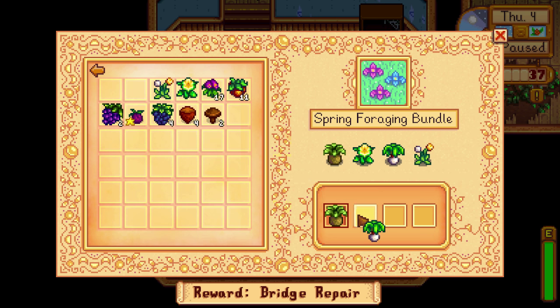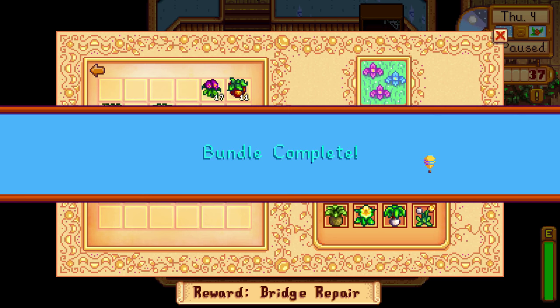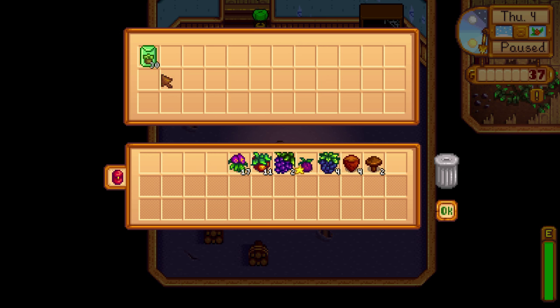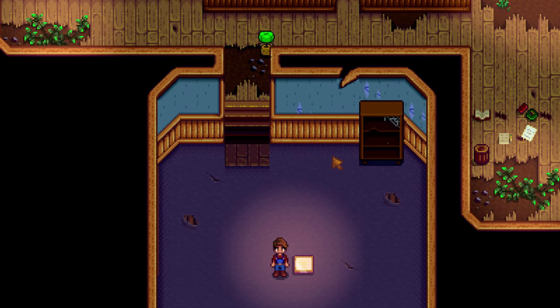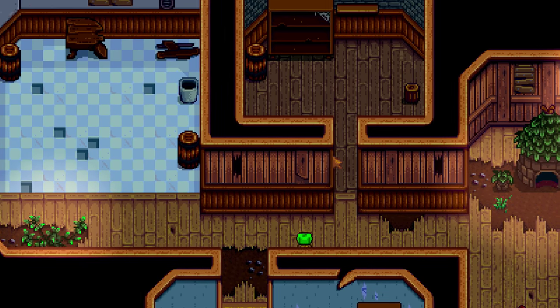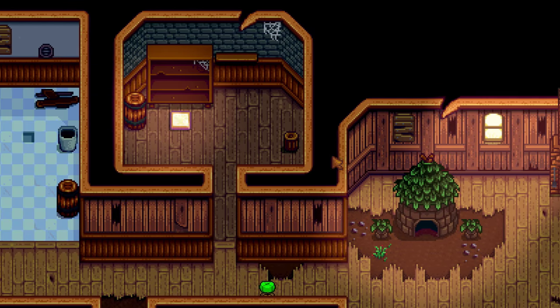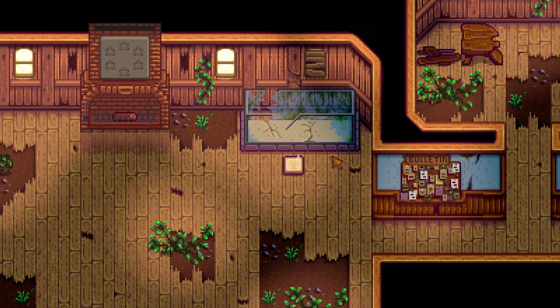The next room is the bridge repair bundle, which gets you access to the quarry. It's a decent place to mine once you get the mine cart. If you don't have level 10 mining and want it, you can just show up, get some ores, and crush a whole bunch of rocks.